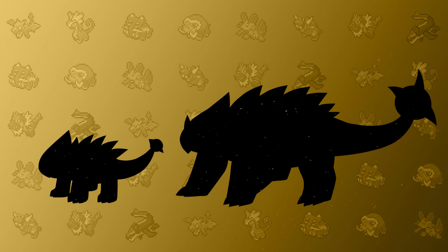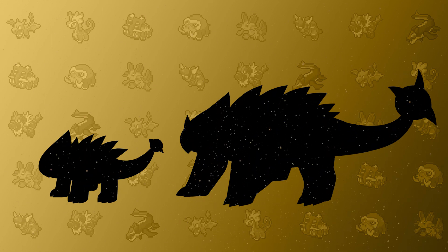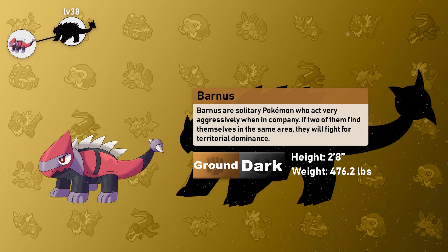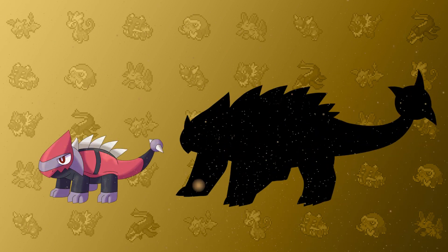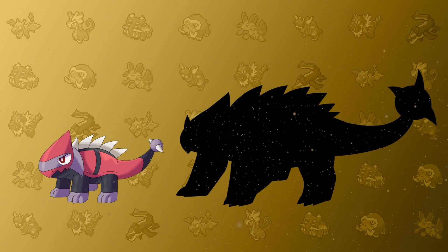These solitary Pokémon act very aggressively when in company — if two of them find themselves in the same area, they will fight for territorial dominance. This thing is cute, like everything else, but not friendly — so don't cuddle it. Although it's a tank with 92 Defense, it does have a higher Attack, meaning it hits harder. As a standard rule of a tank, this Pokémon has low Speed, but it also has a low Special Defense, meaning it cannot take many hits from Ice, Grass, or Water-type moves. With a powerful spiked club at the end of its tail, it can break the thickest of bones mercilessly.